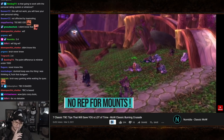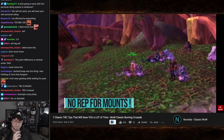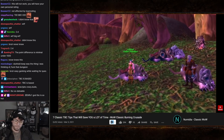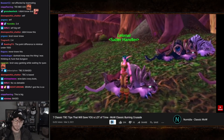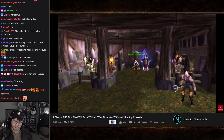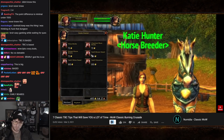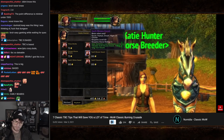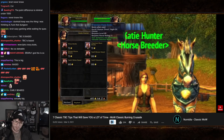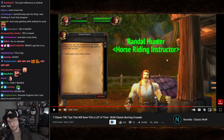Tip number seven has a time limit — it only works before the TBC pre-patch drops. Here's how you can get every faction's mounts on any character without needing to be exalted with that faction. Currently, mounts are bind-on-use, meaning you can trade them to any player right after purchase. The trick: buy every mount on each race, trade them all to one character, and then when the mount system is overhauled in the pre-patch you'll have access to them all.